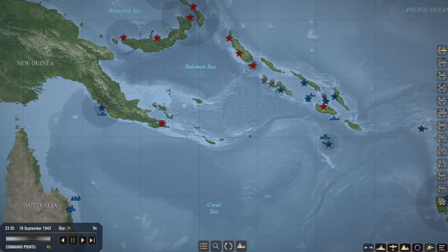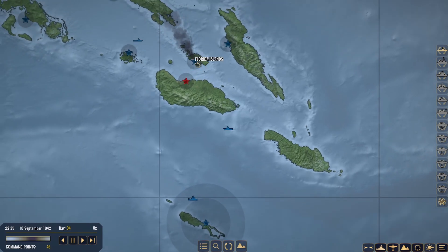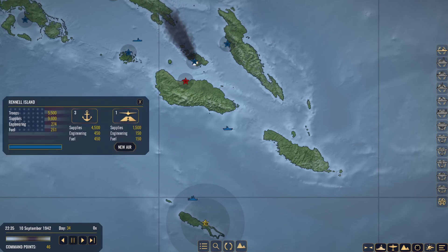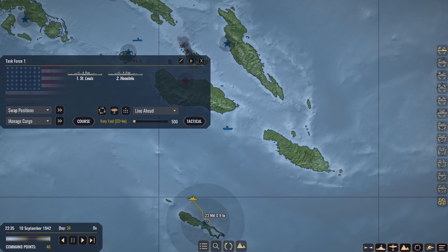Currently 2235 hours, September 10th, 1942. It looks like the Florida Islands are under attack. It's not going to do too much for them though, as it's a very small minor force with 4,171 troops and 4,100 supplies. We could do with buffering up those supplies, so let's go ahead and do that.